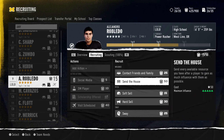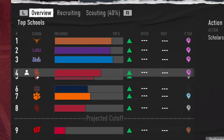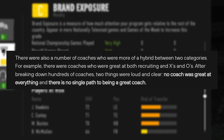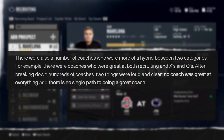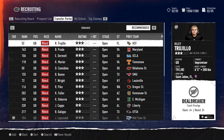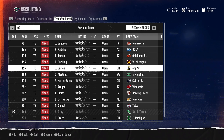Before you start building your program, you have to build your coach. They've added a very interesting progression system for coaches — not just head coaches, but also coordinators. A lot of coaches in college football are one of three things: great recruiters, great motivators, or very good tacticians. It's about building a staff where your coordinators complement your skills and soften your weaknesses.